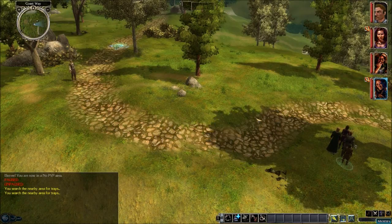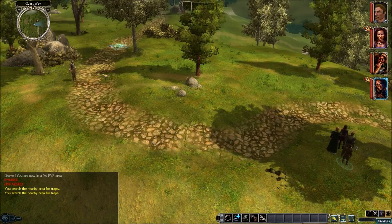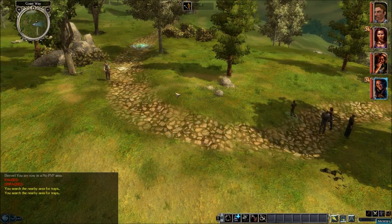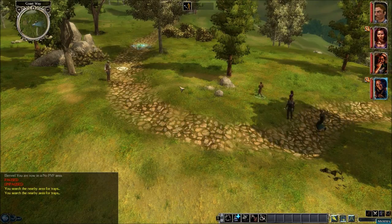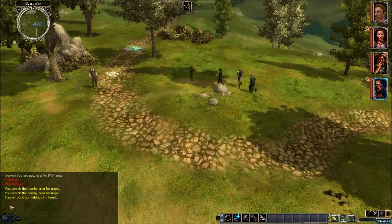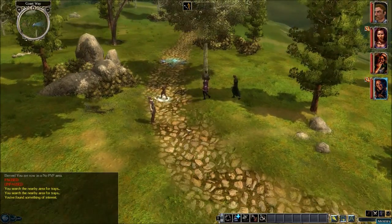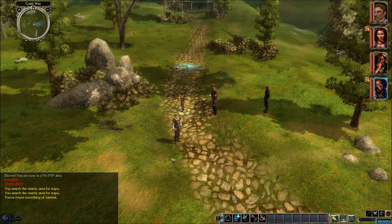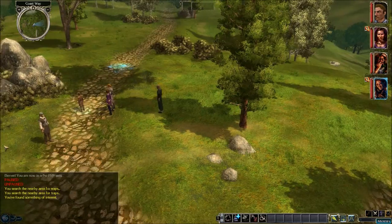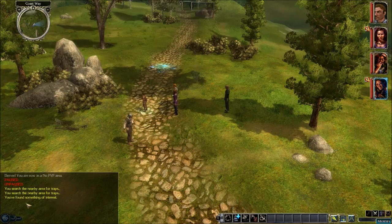Now that we have Imoen and Montaron in search mode, we're going to start making our way up toward this area right here and hopefully we can trigger this hidden item. As we're walking up here, make sure you keep an eye on this message window. Once you see something there — it says 'you found something of interest' — that means you just triggered it. Sometimes it might take a little longer, so just be patient. You may have to walk outside of the box and walk back inside, or sit there and wait.